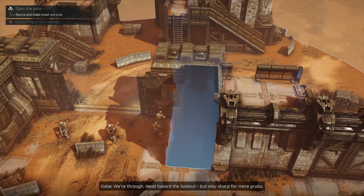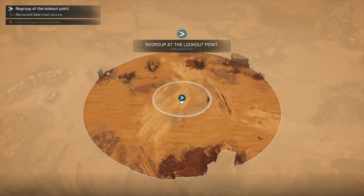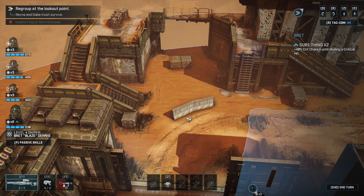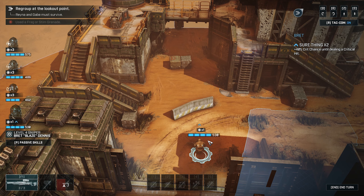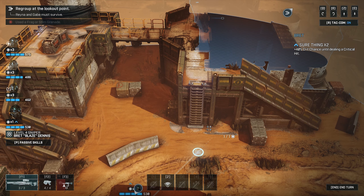For a city, you know your way around a gun. Where'd you learn to shoot? What's so hard? You just point and pull the trigger. Guess I've wasted a lot of time on the firing range then. Let's bring everybody in, open that gate. Sniper should probably open the gate because he has the best accuracy from the distance. We're through — head toward the lookout. Stay sharp for more grubs. Let's take a peek. I want to get the high ground with the sniper. That's very suspicious that there's nobody there.